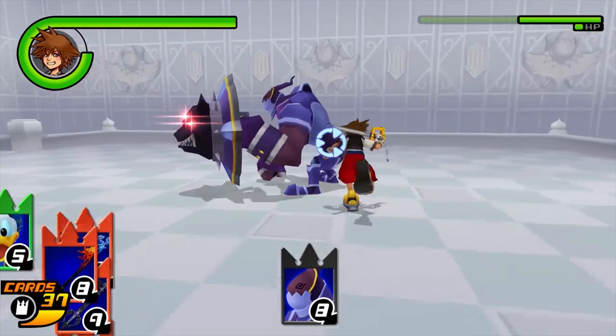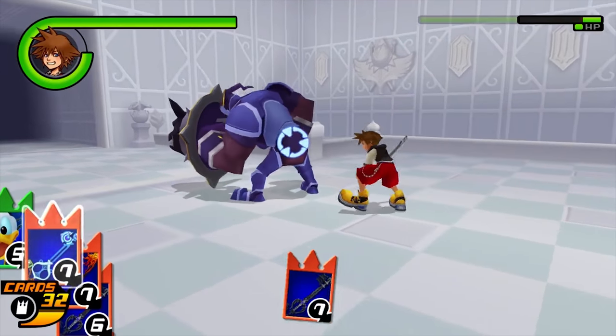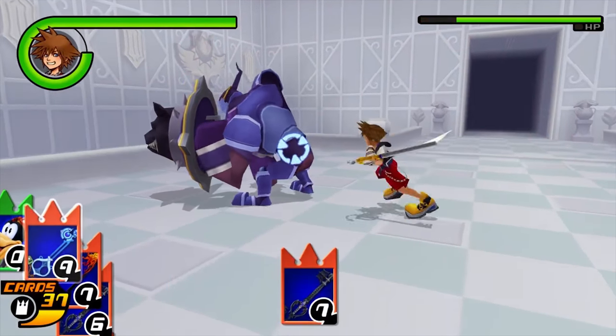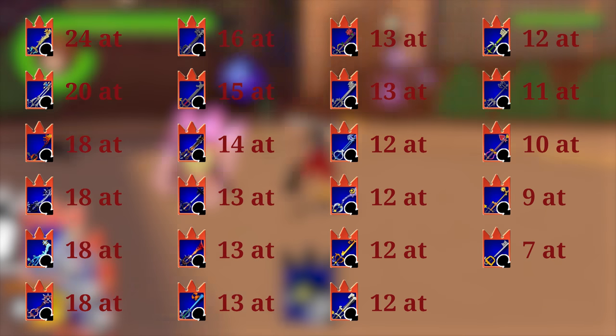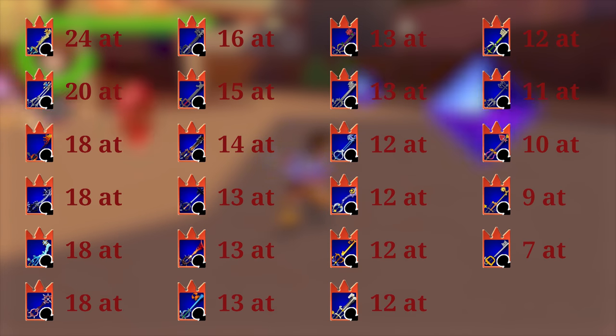To illustrate how much choosing the right card for Strike, Thrust, and Finisher matters, two setups are compared using the same cards: one completely hopeless arrangement and one optimized setup — both using two combos. The difference in damage is massive. If using just one keyblade, which would be best? A ranked list shows the strongest single-keyblade combo ordered by total damage.